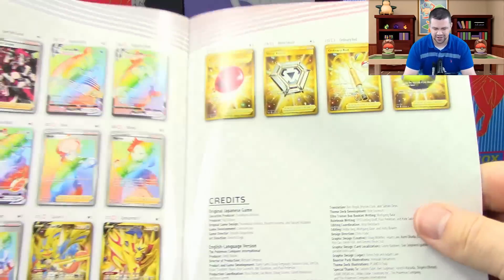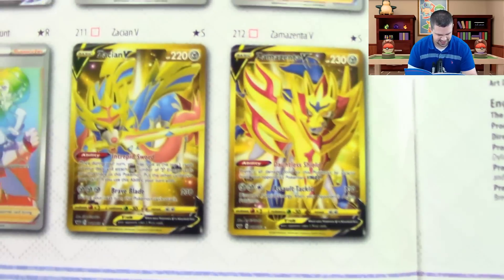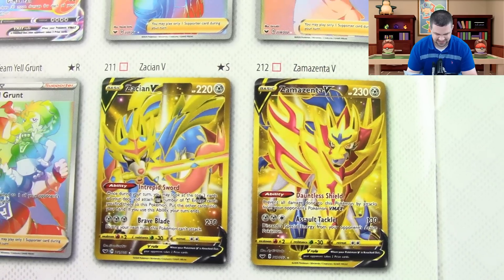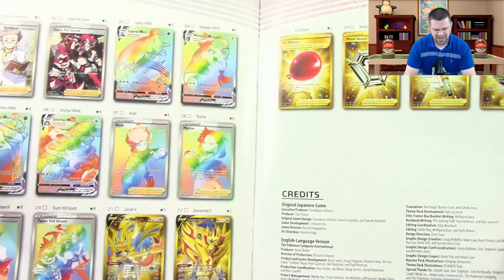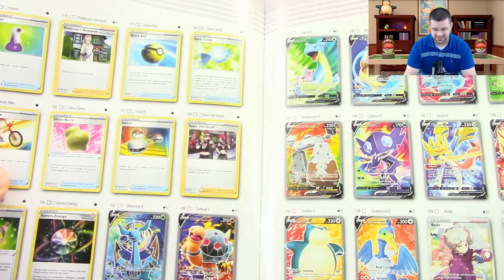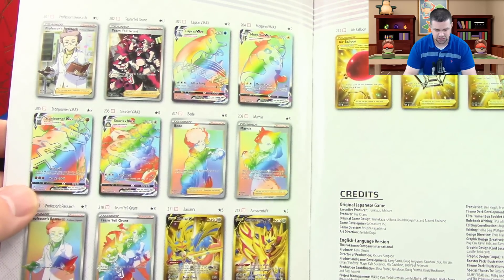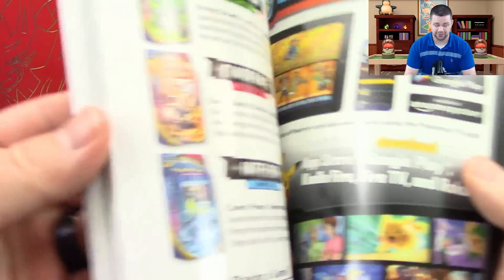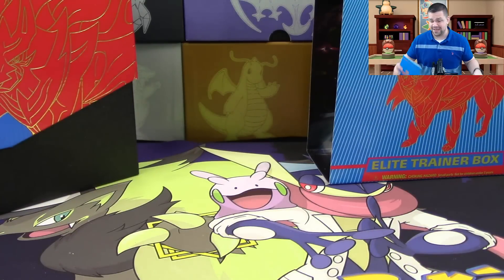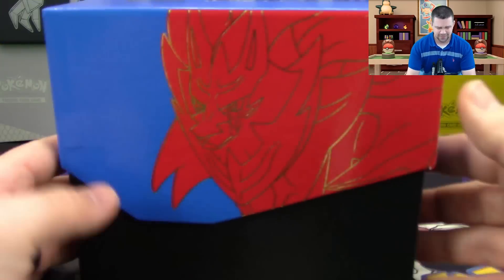The card list tells us there is a grand total of 216 cards in this set. We have pulled two of the gold secret rares — the gold Zacian and Zamazenta. Then of course we have all the full art cards. Realistically though, not nearly as many full arts as we've seen in the recent past — 30 full arts total. That's a little less than before, which is kind of refreshing after all the massive sets that came out through the Sun and Moon era.